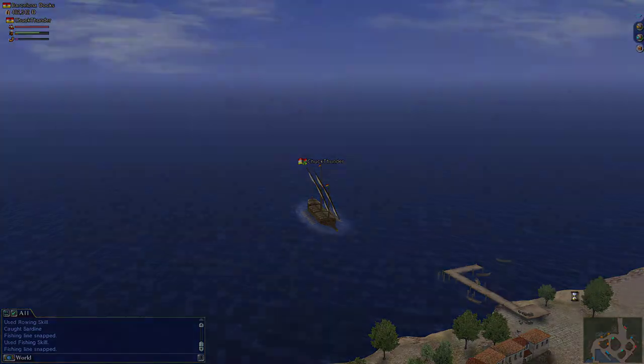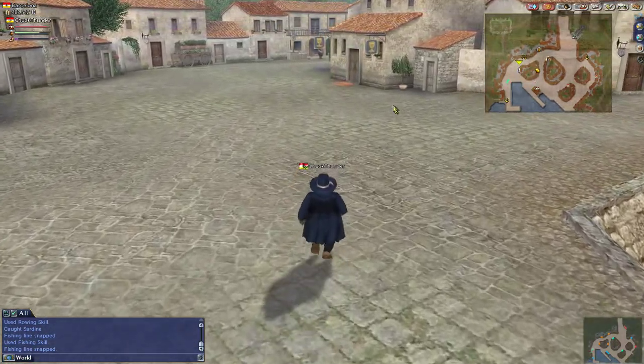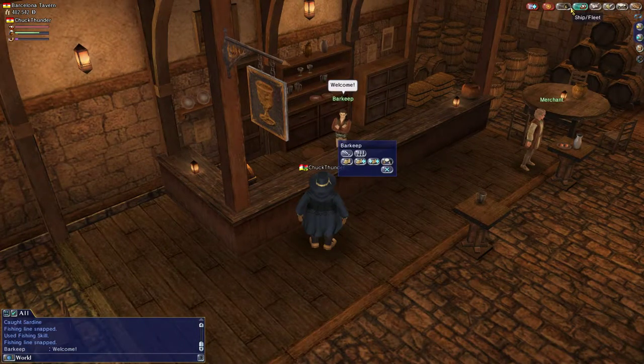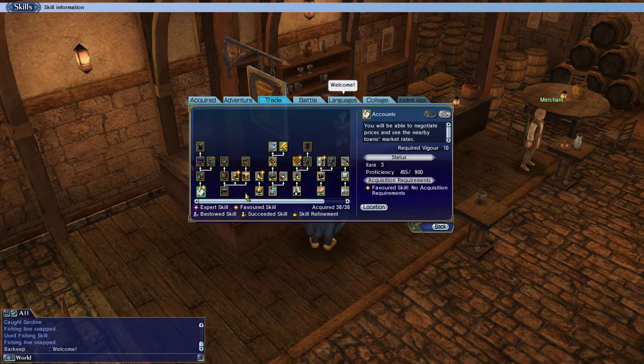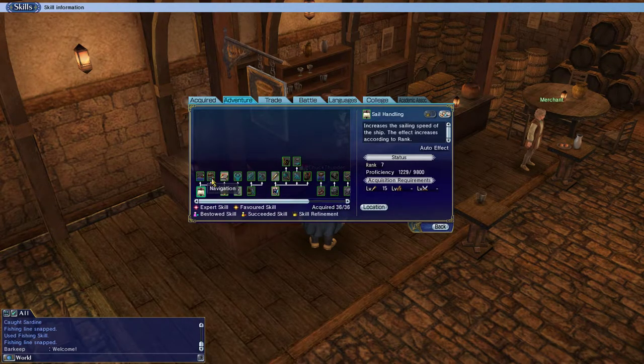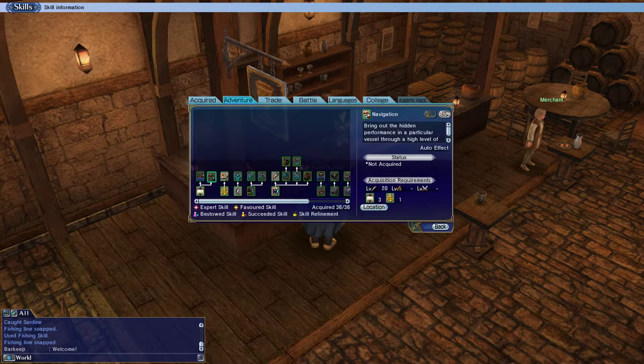Once I get the management skill, I might want to get the management quest line done so I can level it up faster and use ship skills like emergency acceleration. I'll also need navigation. I can actually go get navigation anytime from Cabral in Bahia, so that might be something we do very soon.